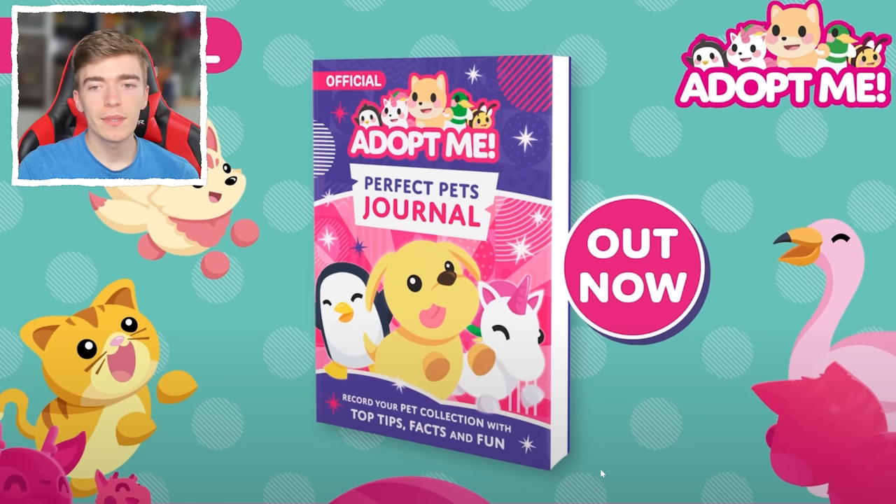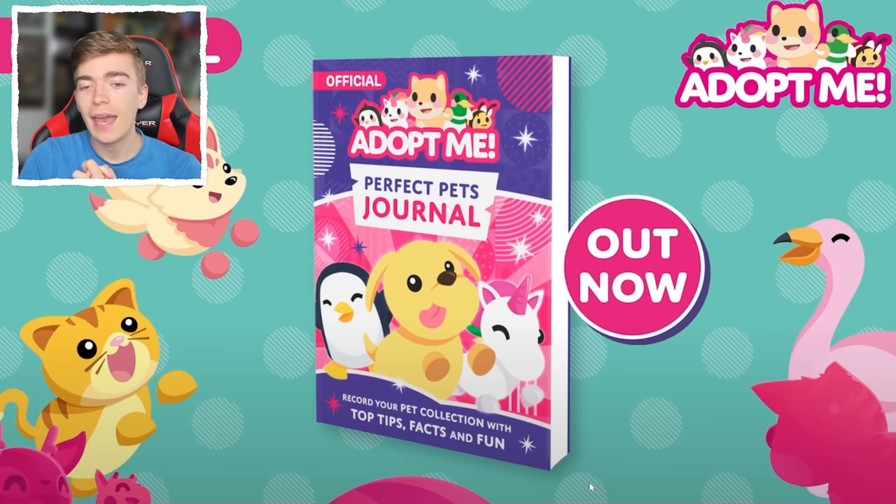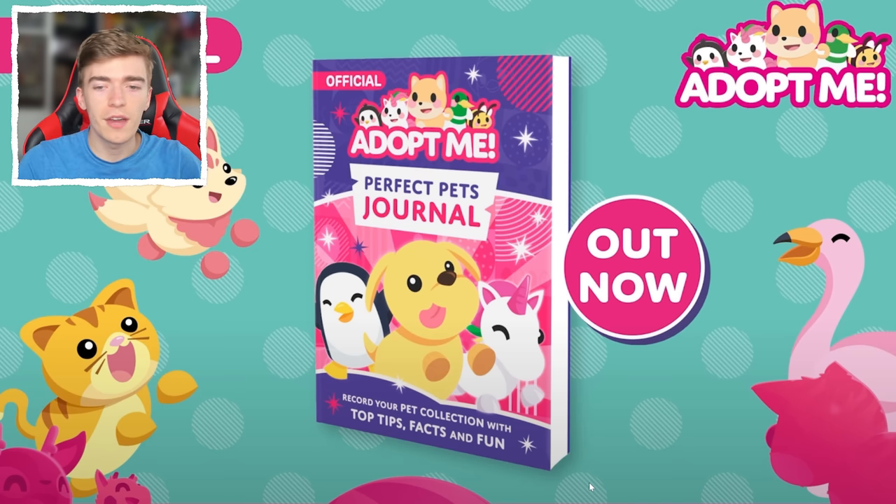In the video, Adopt Me also confirmed that they're releasing an actual book — they're releasing a journal. At first I thought it was a journal inside the game, but no, it's an actual physical book. And I have just ordered one — it ships tomorrow and it will be in my hands tomorrow, which is exciting. It's called the perfect pets journal: record your pet collection with top tips, facts and fun. So I've bought that so I can share it with you guys and let you know if you need to go and buy it. Come back tomorrow if you want to see me review the perfect pets journal.